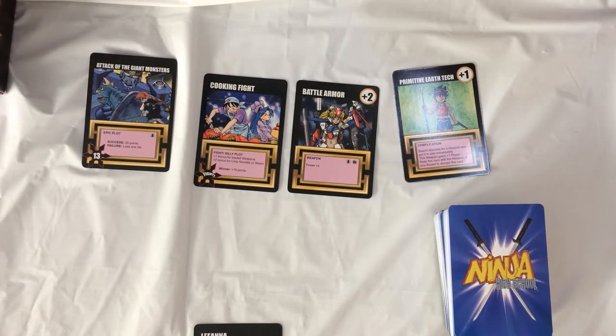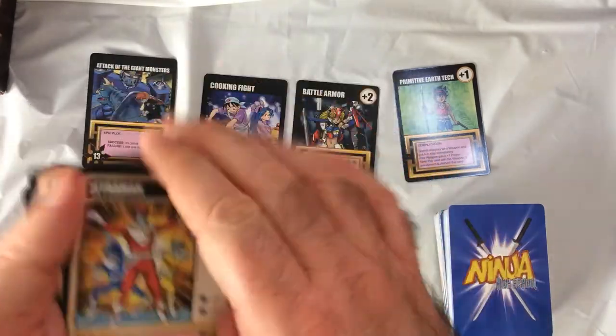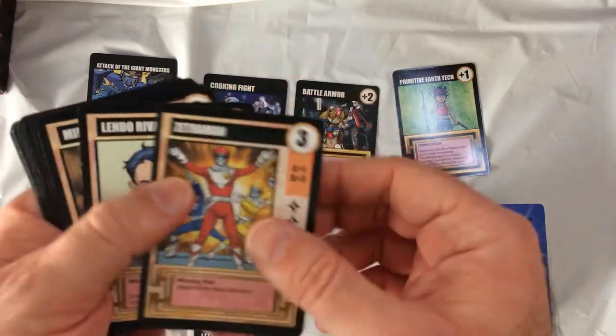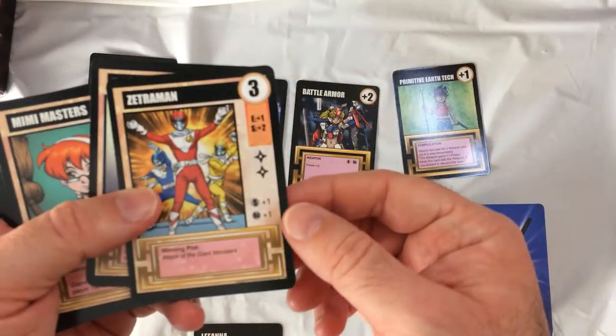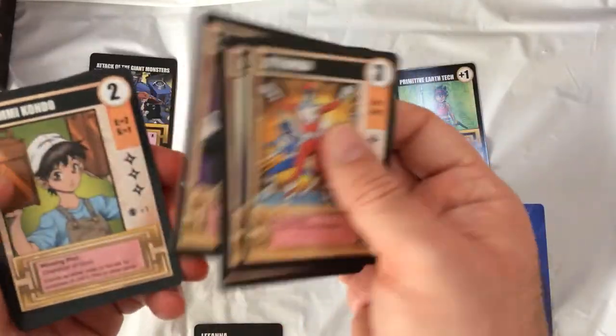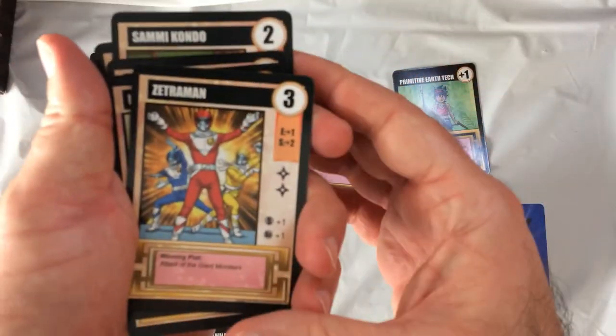Okay, so I glanced through the instructions — seems okay I guess. At the start of the game each player takes a character card. I think there's 11 of these, and this is the added power to your dice roll when you go after a plot. So this guy has two life — those are the ninja stars. When you're defeated you lose a life, and when you're out of life you're out of the game.